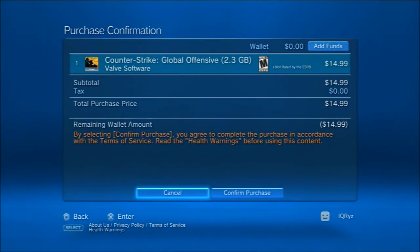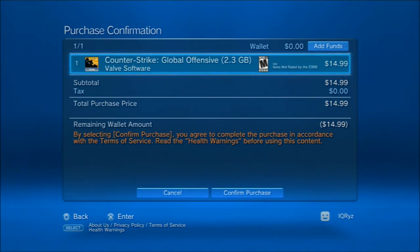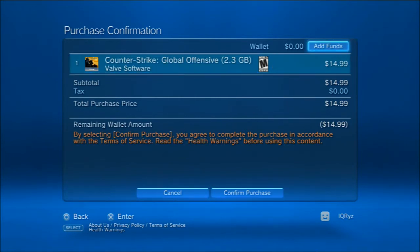I actually thought of this literally five minutes ago, checked if it worked, and then decided to make a video. As you can see, my wallet funds are at zero dollars. On my European account I actually have 20 euros, so I can't transfer wallet funds from one account to another, which is pretty bad. So if you've already put your PSN credit into your European account, you cannot bring it over — unless you haven't put it in yet, in which case you can put it into your American account and confirm the purchase to get Counter-Strike.